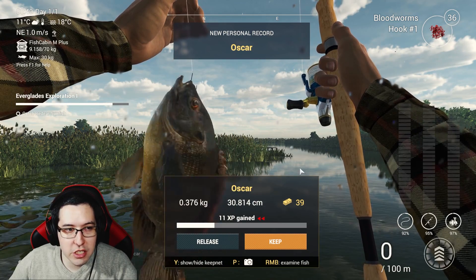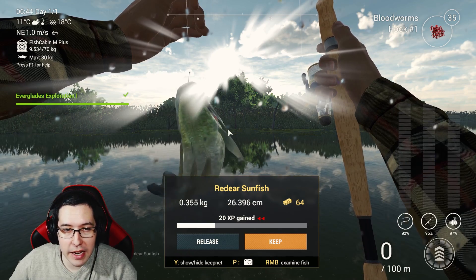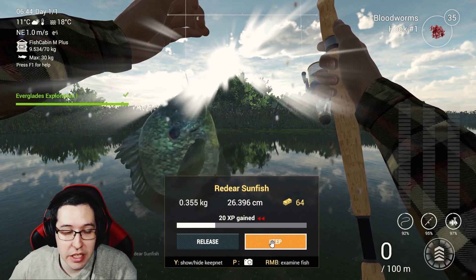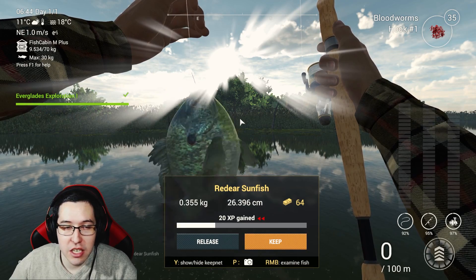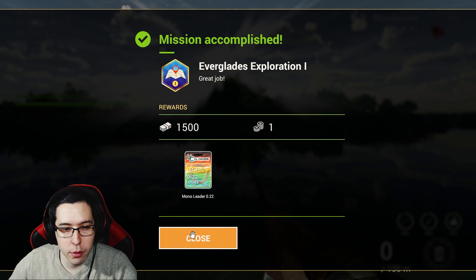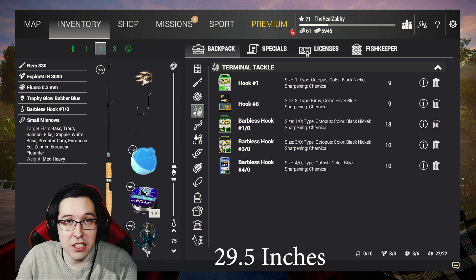We grabbed the oscar — now we just need the redear sunfish. I caught it back in the bullhead spot pretty quickly. If you're having trouble, try waxworms. We got a nice mono leader, 1,500 bucks, and a bait coin, and now we can move on to exploration number two.